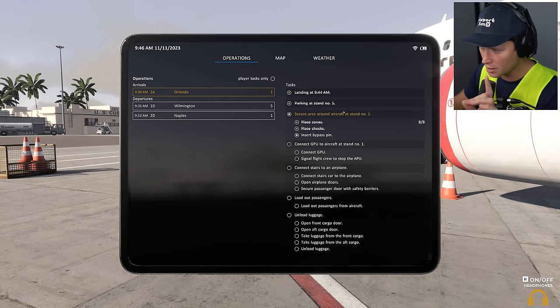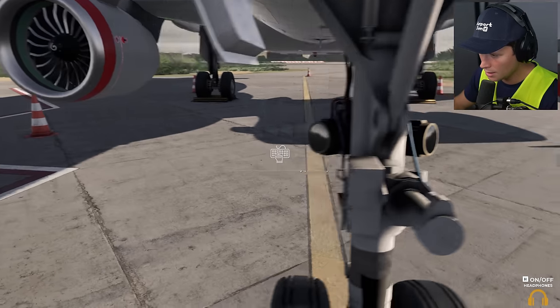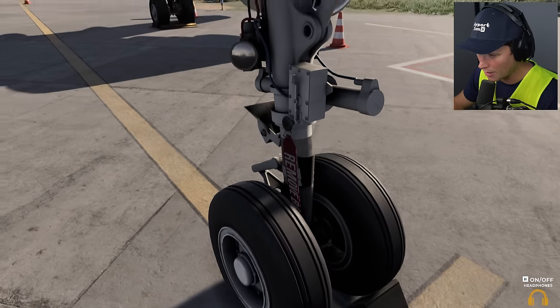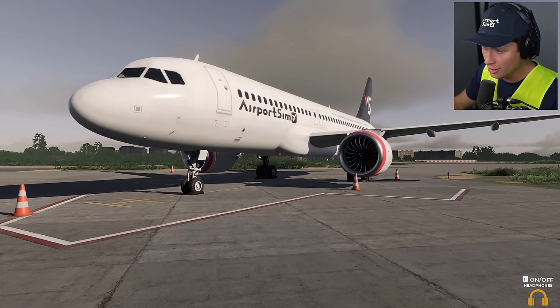Our cones and chocks are out, we are all good to go. Now we need to insert the bypass pin — that's going to be this. Oh, we just have it on us, okay, we don't have to pick it up. Yeah, that's the little 'remove before flight' tags — you always see them on like cool airplane bombers and stuff. Bam, look at that — we are all secured.